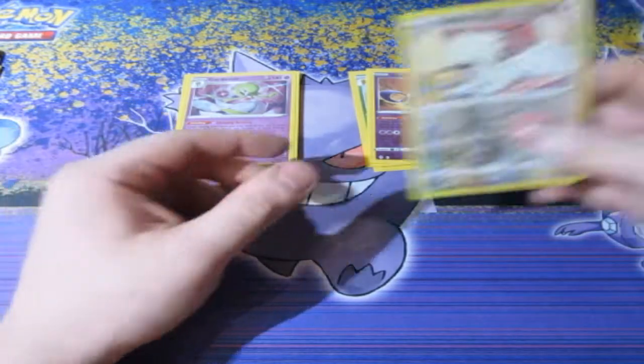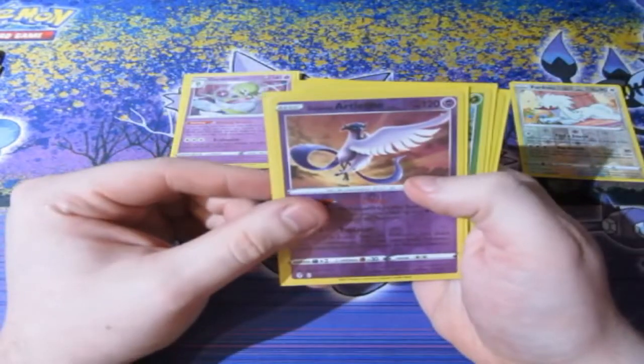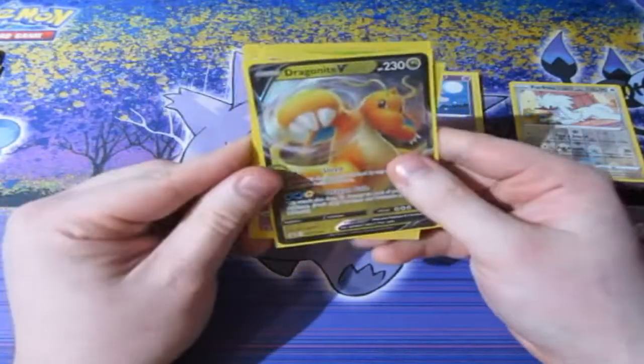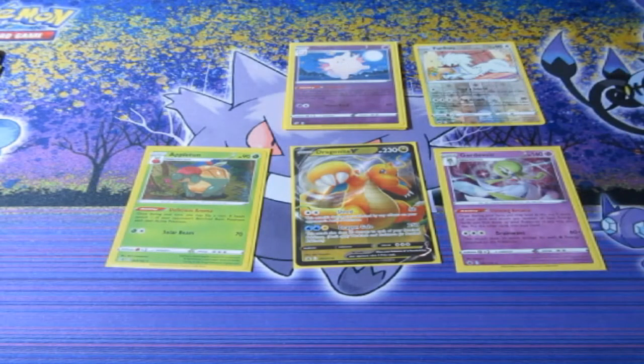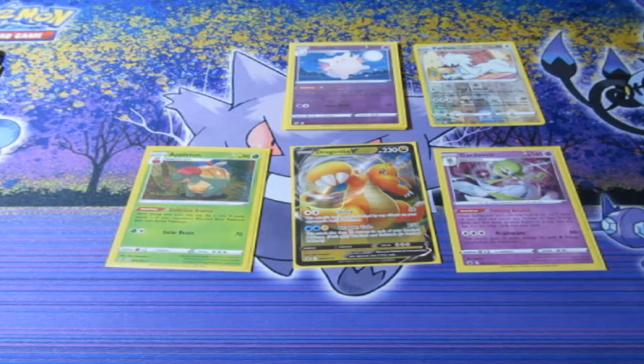Before we say goodbye, let's recap what we pulled today: our promo Dragonite V, the hollow rare Appleton, and the hollow rare Gardemouth. If you enjoyed it - I sure did - make sure to smash the like button and subscribe so you don't miss out on great content. I don't put out rubbish on this channel. Check out Geek Retreat - they're awesome as always. See you guys next time. Cheerio!